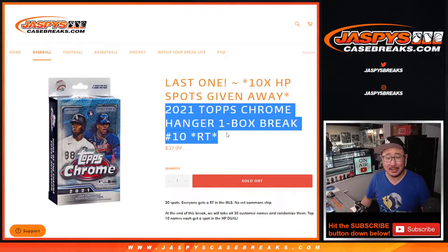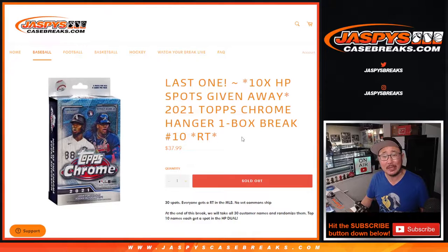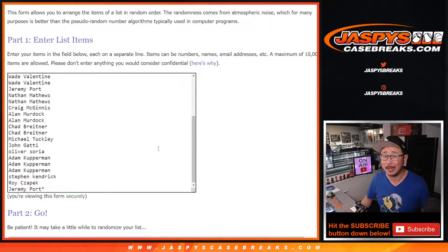Hi everyone, Joe for JaspiesCaseBreaks.com, coming at you with 2021 Topps Chrome Baseball Hanger Box number 10, which is the last one we've got to do to unlock that Hit Parade Baseball Dual Case Break. But first, we've got to do the break.